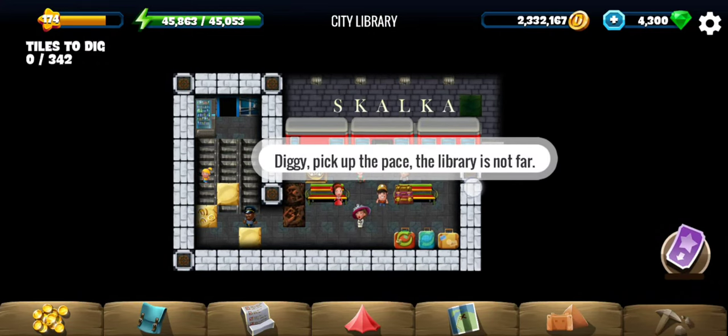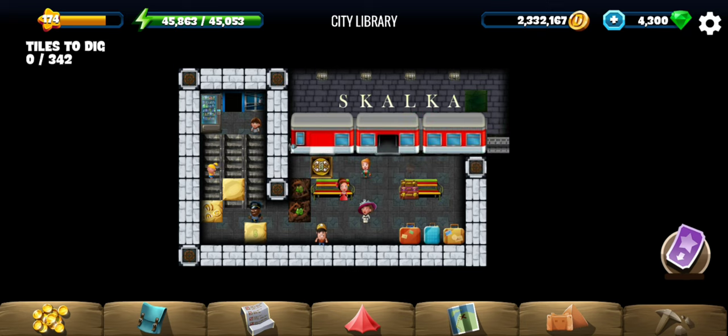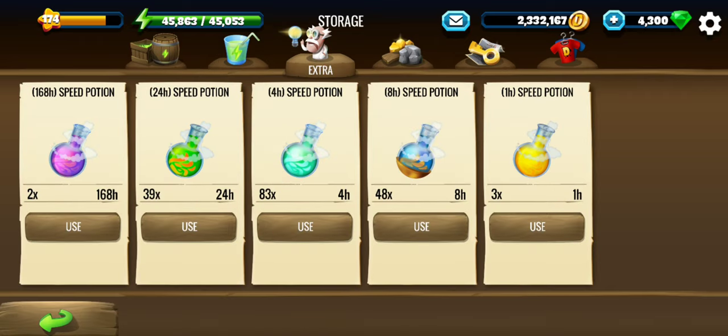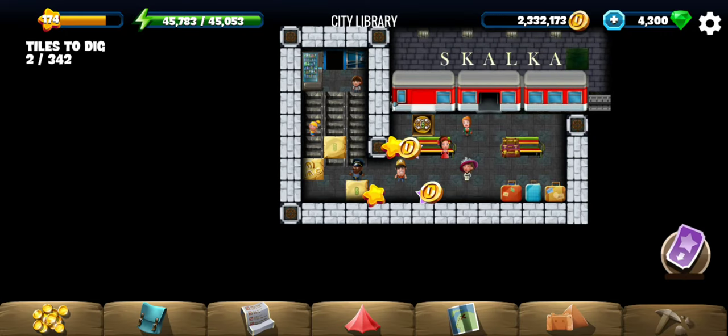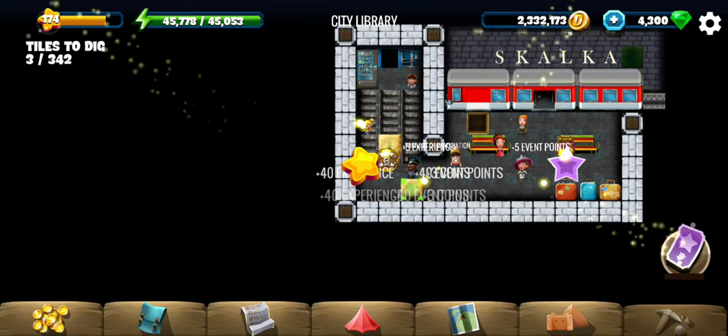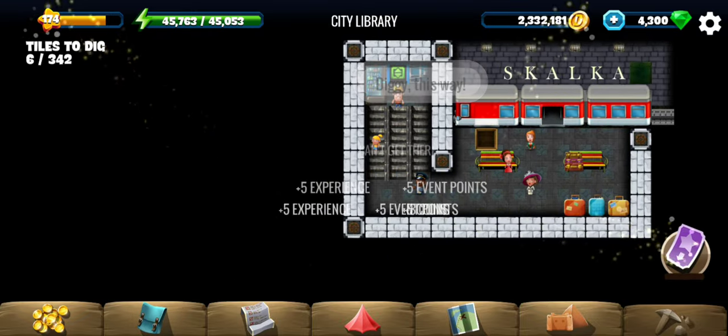Hey all, welcome to city library, the first location of the never-ending fantasy story. A little girl has found a book in the library about a never-ending fantasy story, and that is what we are here to check out. So let's head to the library.